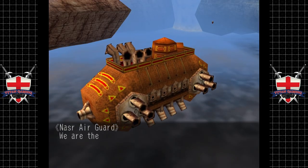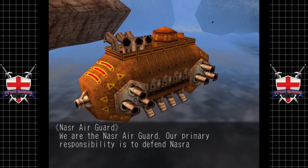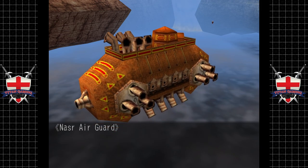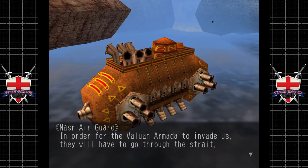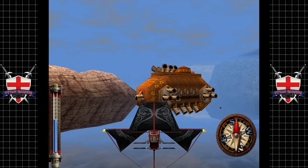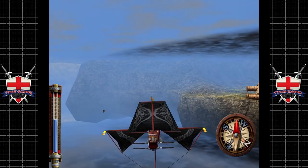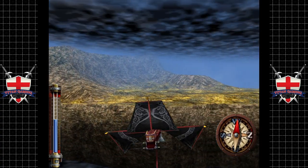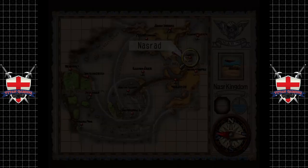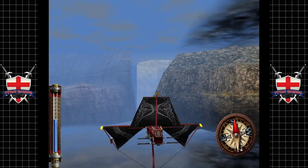We encounter the Nassar Air Guard: 'We are the Nassar Air Guard. Our primary responsibility is to defend Nasrad from invaders. In order for the Valuan Armada to invade us they will have to go through the strait.' Well, good luck holding this place. Anyway, we're going to Nasrad - there it is, let's go.